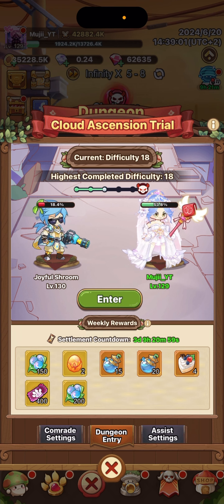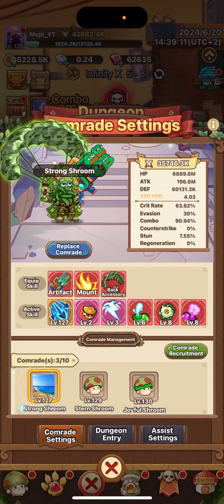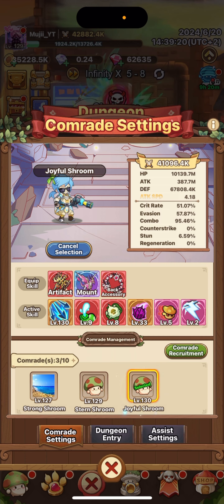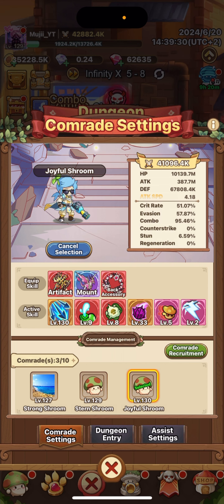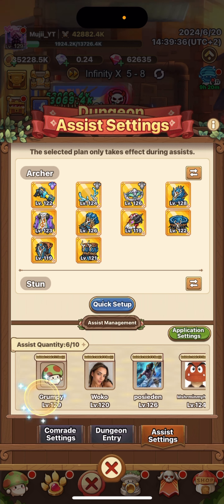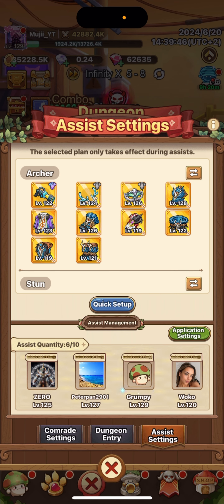Getting a legendary or rare pet could give you so much more power. There's also a recruitment system — you get three choices, or you can go to Comrade Recruitment and privately invite someone. Once accepted, you can select them, see their artifacts and stats. There's also a Dungeon Assist feature where you assist others with your build.